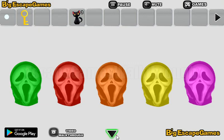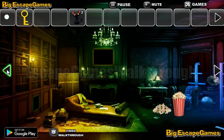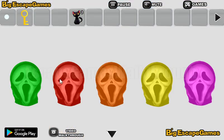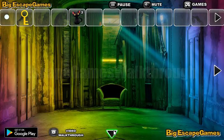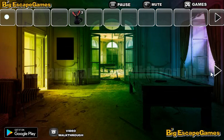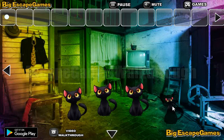We need to open this eye. So here we have colored screaming faces, and the hint how to arrange them is the color of this flame: green, red, orange, yellow, and pink. It's already done. Now we have three cats and the key. This key is from that room where we can find the fourth cat. Put all of them here and get the key to rescue the puppy.